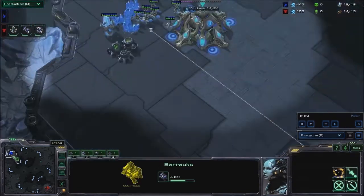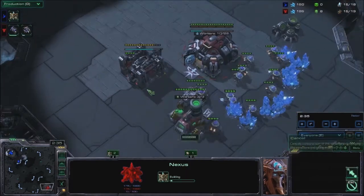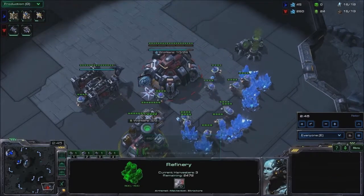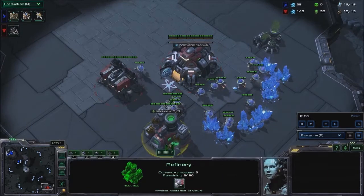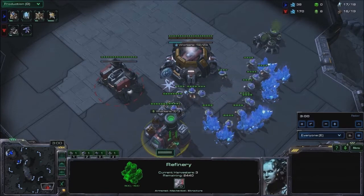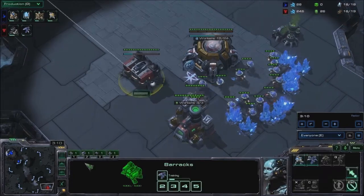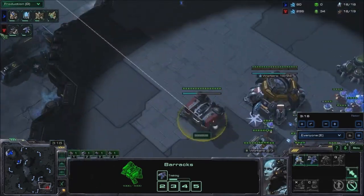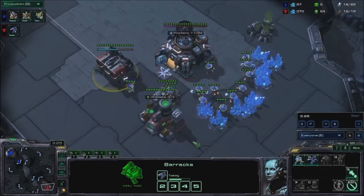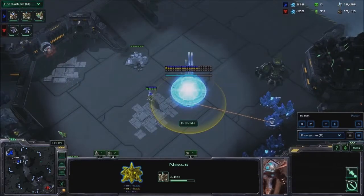That barracks is coming in at a fairly regular time. I haven't taken a gateway yet so that's going to be my expand — soon after, a gateway is going to come and I need to chronoboost the Zealot out so I can repel a Reaper in time for my Stalker to arrive. A very nice thing for a Terran to do is pull out of gas after mining maybe 50 or 100 so they have enough money to expand a bit faster.